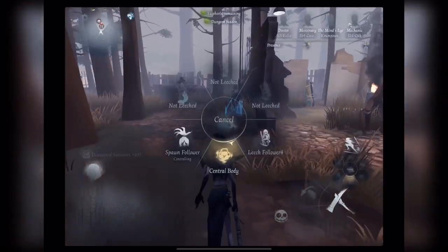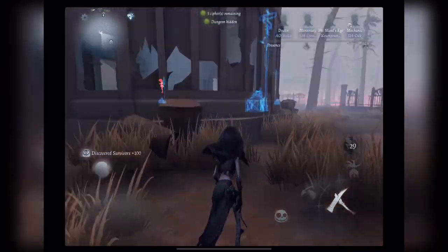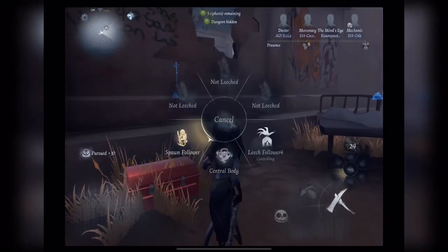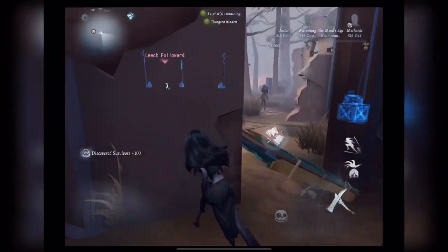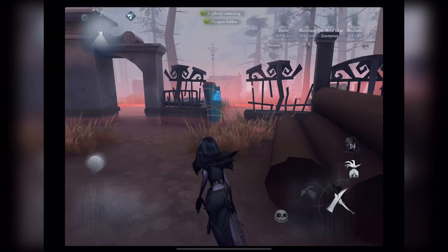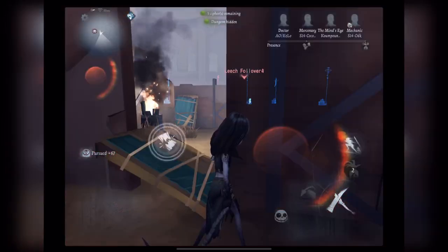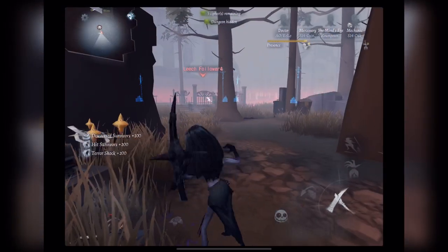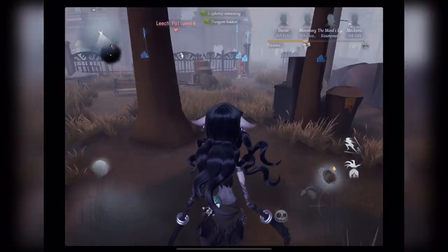I'm using blink on her because I personally think blink is the best trait for her — patroller just takes too long to activate, plus it's super buggy. This is a small map, and I think she's best on small maps because on big maps I have lots of difficulties. On small maps like hospital and church, I think she can be really good.